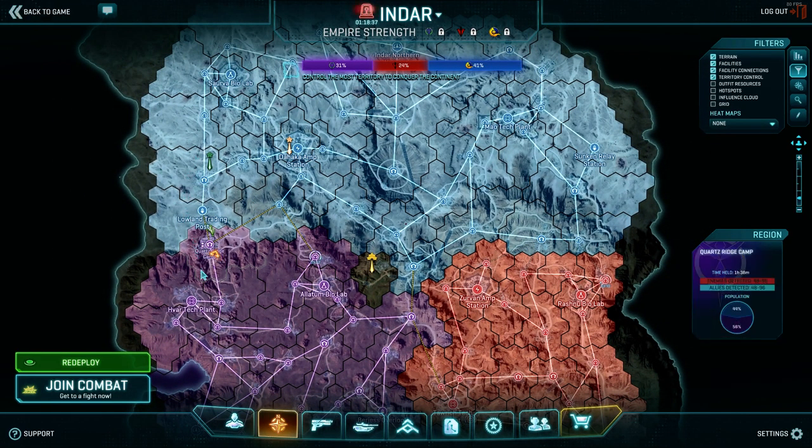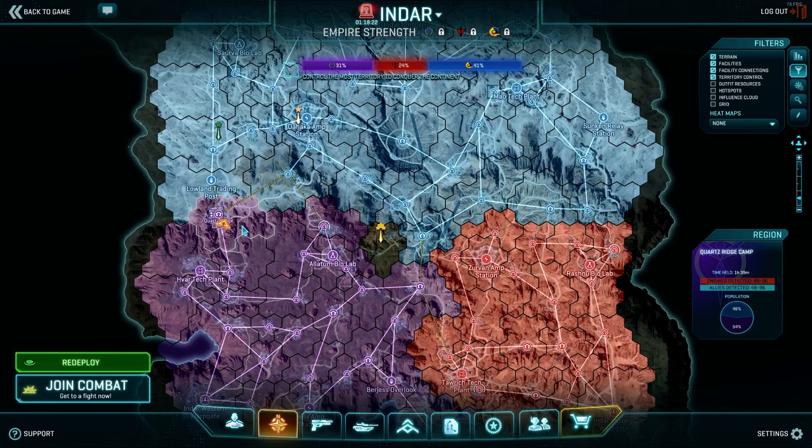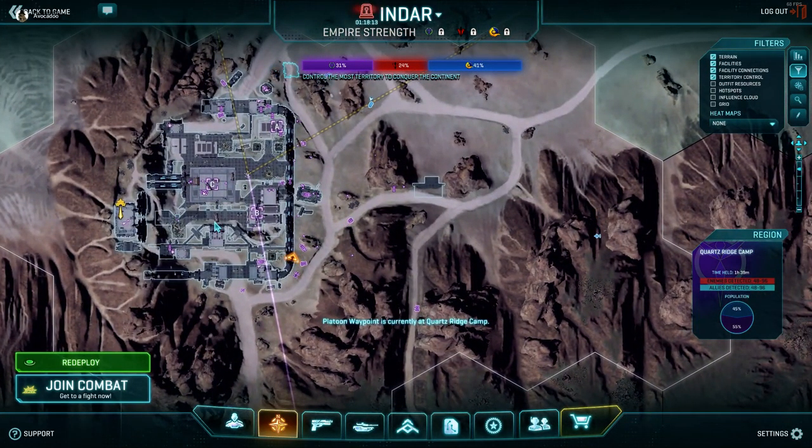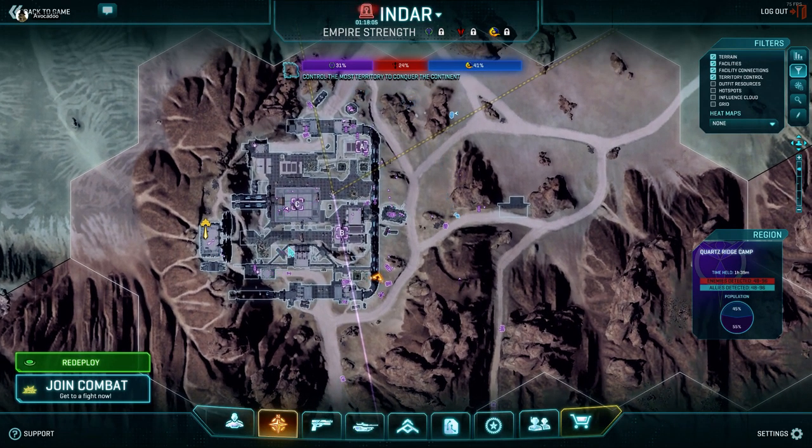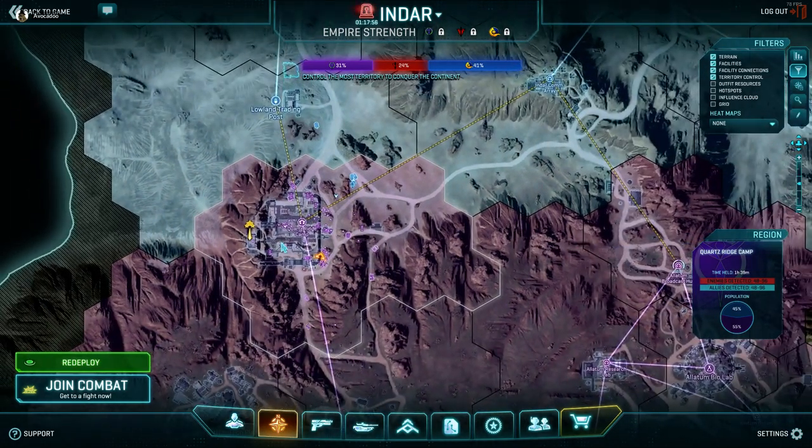When you start on the continent, most of the time Courts is going to be open. Taking Courts most often always requires that you have more population than the enemy does at first, because you're going to want to sack all the points before the enemy can get on them. The enemy only has one spawn on Platoon Waypoint, and not an easy way to get all the way over to the other spawns. So you have one way, and you've got multiple ways to get to the center point.